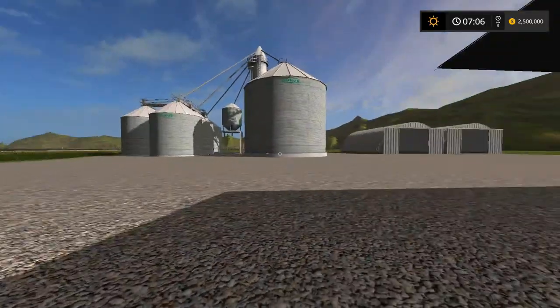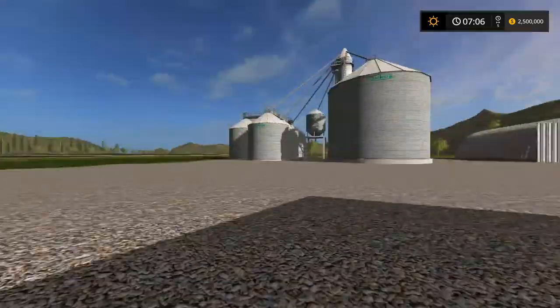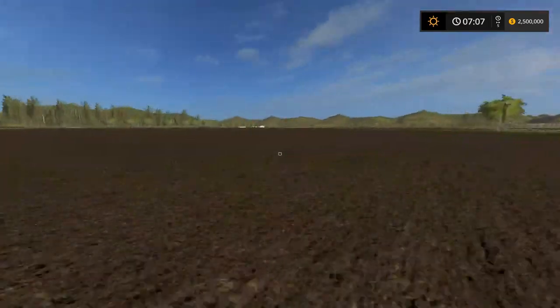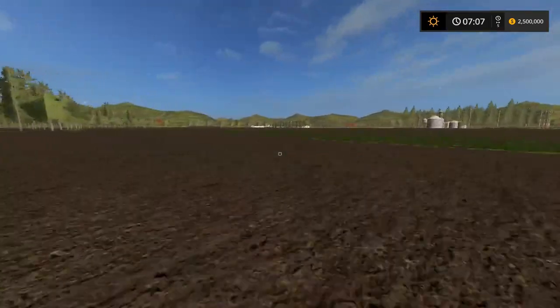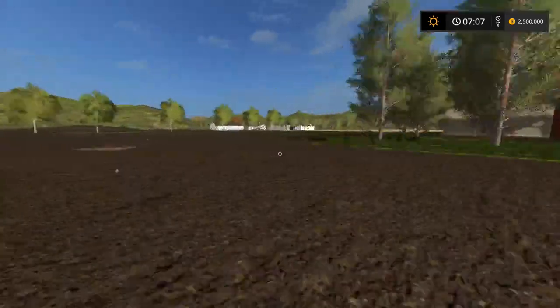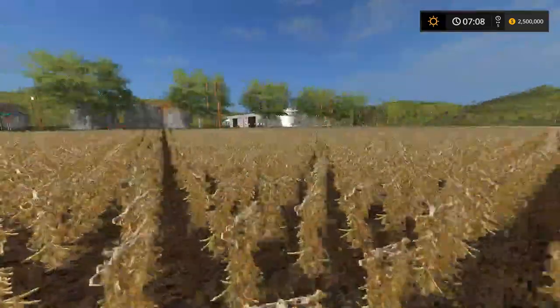These are the silos I'm gonna end up using, working out of this farm. Sean is gonna work out of the actual main farm on this map — it used to be the animal farm — but this is our little custom edit of the map.